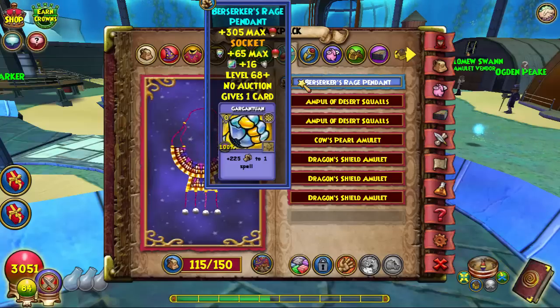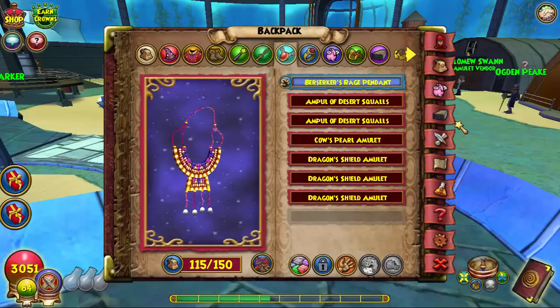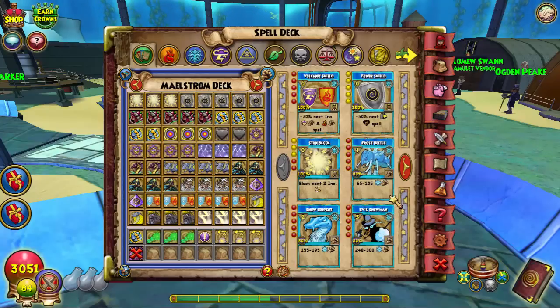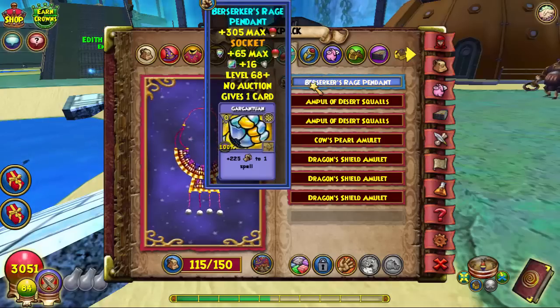I suggest being careful how far you go into Wintertusk so that you don't over-level. Just do Celestia and then Zafaria to get this amulet. Also, if you can without crossing level 70, go ahead and train Colossal because you will need it for tournaments and ranked, especially if competing with people who have more resist. Grandmasters don't like to set to storm as I showed in my last video, so more damage is always better.